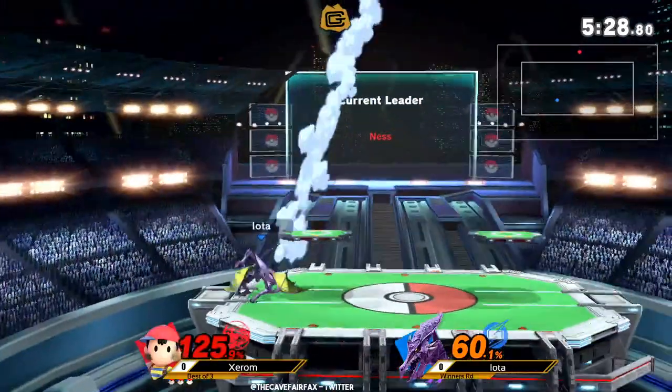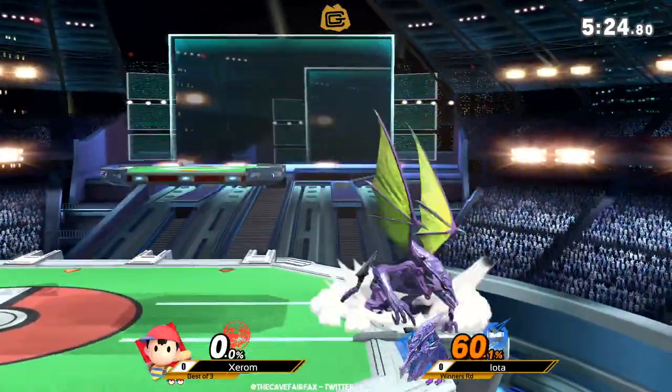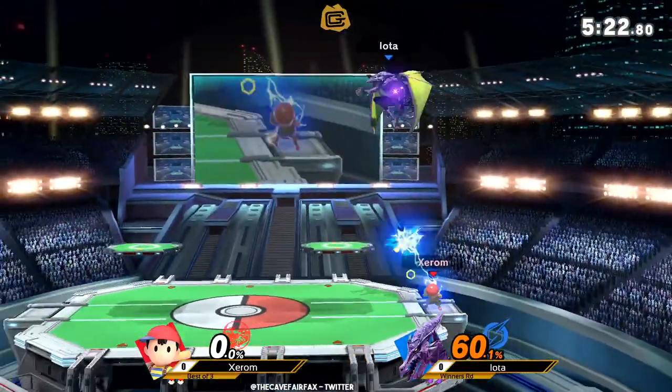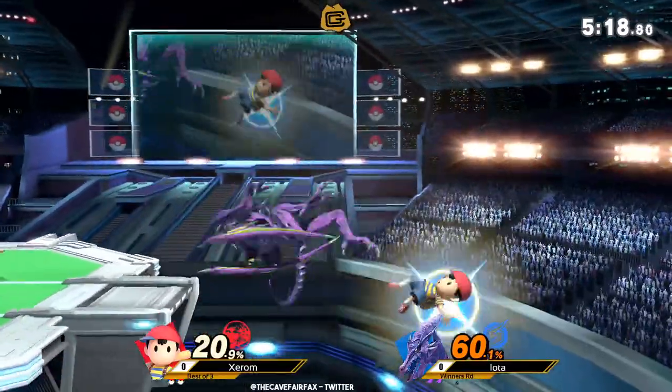Xerom — oh, good callout. Read the spot dodge — great callout. It reads more than just the spot dodge; she was sitting there for a little bit. Iota charged that. Now that's not where you want to be.